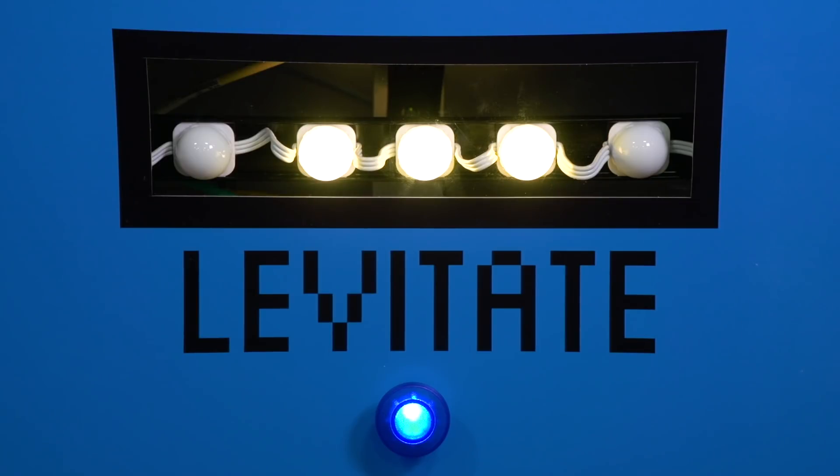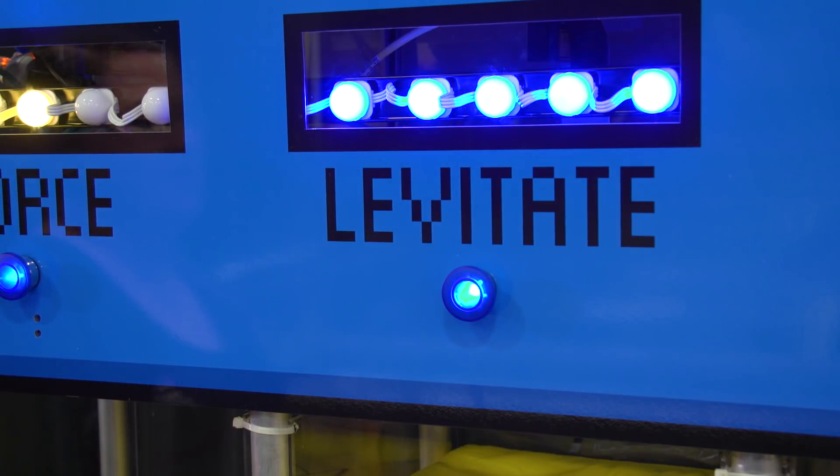Sensors within the Vault detect inserted Power Cubes and indicate Power Cube and Power-Up status on the above lights. Each Cube inserted for a Power-Up will illuminate single nodes, and when the Power-Up is played, all nodes for that Power-Up will change to the Alliance color.